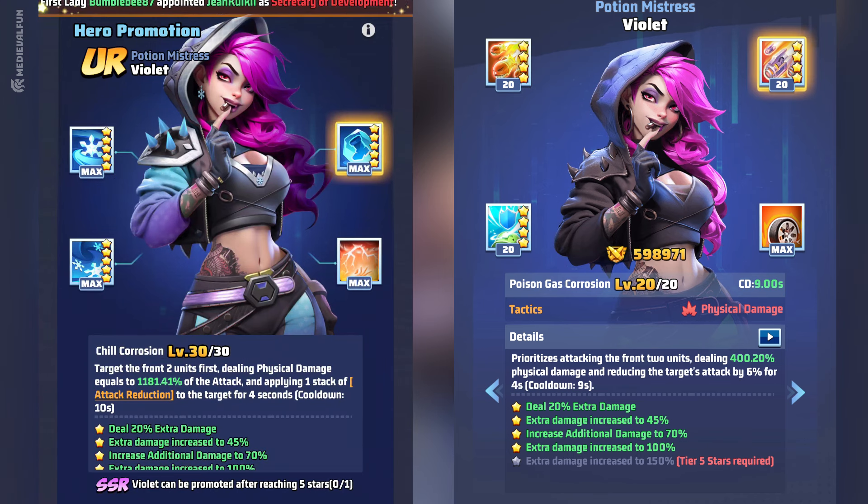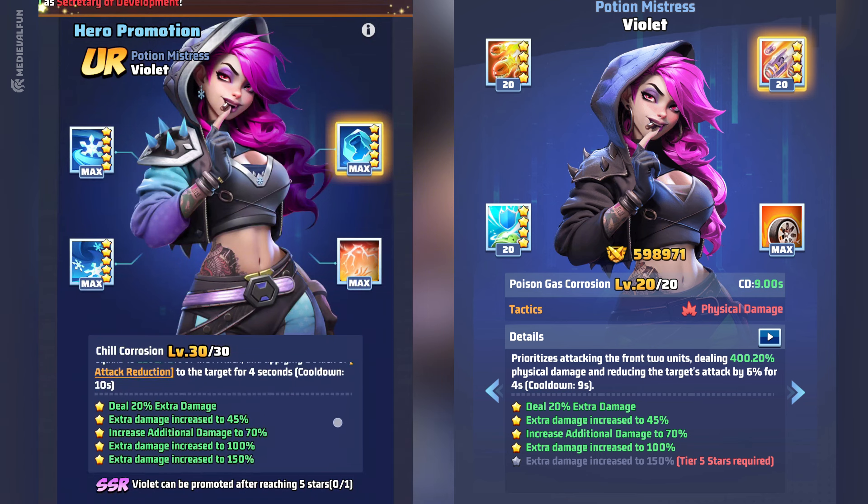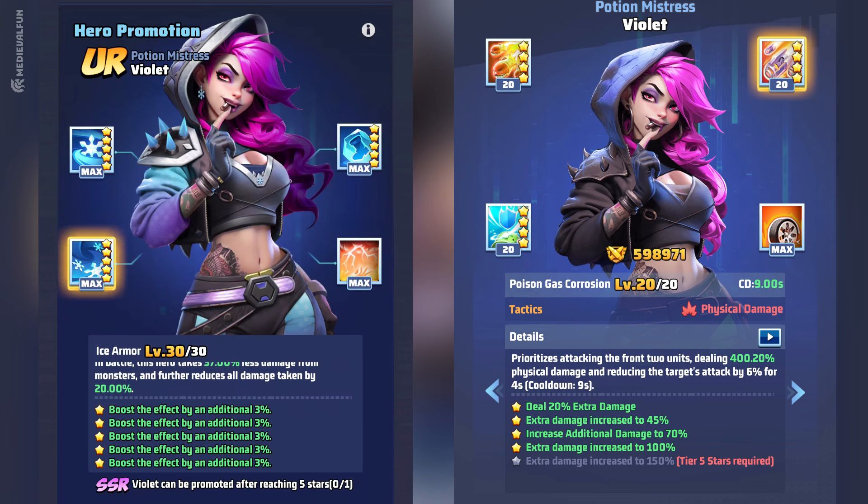For the second skill, we see a major difference. The epic version offers a 400% damage bonus at 4 stars, going up to 514% at 5 stars, and a damage reduction of 6%. For the UR version, Violet has this bonus increase to a stunning 1181% and the damage reduction extended to 10 seconds. This means you can weaken the opponent's squad for a longer time — maybe enough to win the battle. The star bonuses remain the same on both versions.